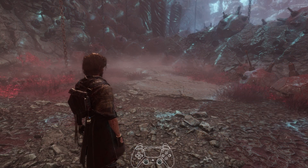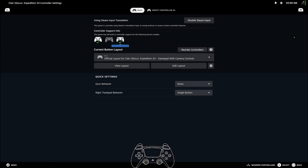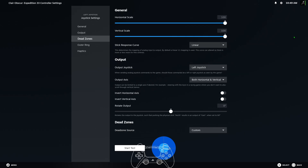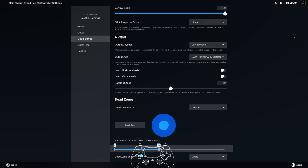You can ignore this part of the video, unless you're very interested in how I figured out what the problem was. Go to your controller, go to your joystick, left joystick cogwheel, change this to circle, and change this to — what did I have it at — like 60.